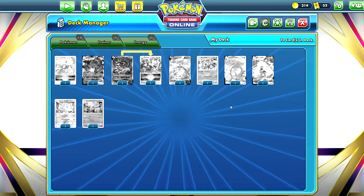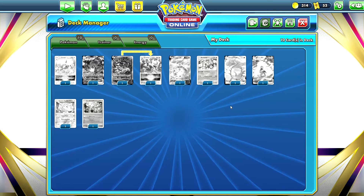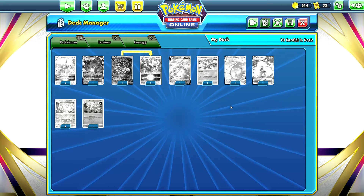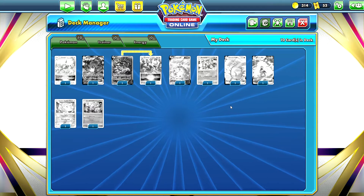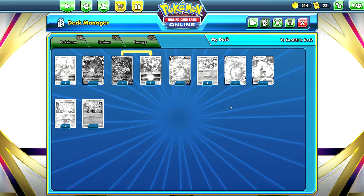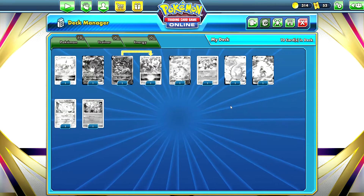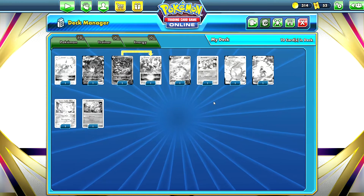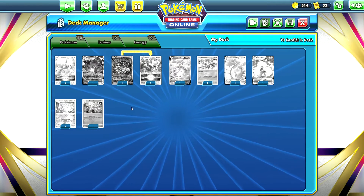Let's get started with the five cards I think are the most stunning. I think the trainer gallery is the best trainer gallery we've seen in the three sets that included it in the Sword and Shield series — we had it in Brilliant Stars, then Astral Radiance, and now Lost Origin. I think Pokemon has done the best job with the trainer gallery in Lost Origin, so let's look at those five most beautiful cards.